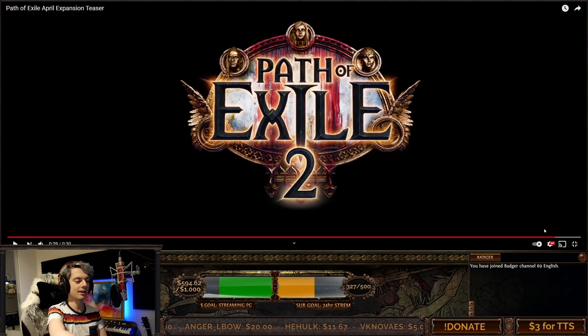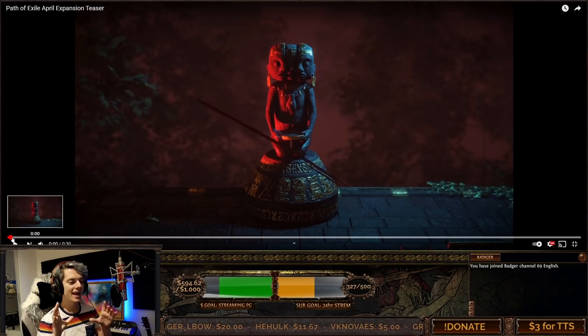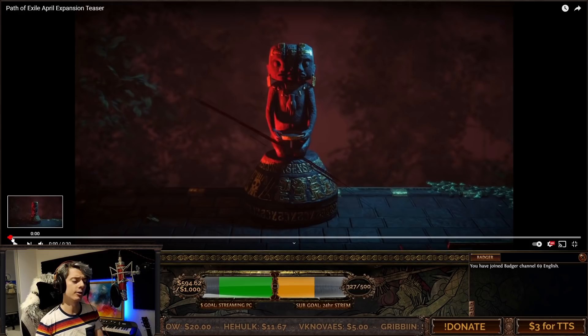At the end we also got another image of Path of Exile 2, which is kind of crazy that they just threw that at us. What does that actually mean? So going through it: first of all, this statue has a red hue around it everywhere, which reminds me of Vaal side areas. But the head and body are more representative of the kinds of things we'd see in Incursion — very Incursion-esque. So a mix between Vaal and Incursion, maybe some throwback to one of those leagues.